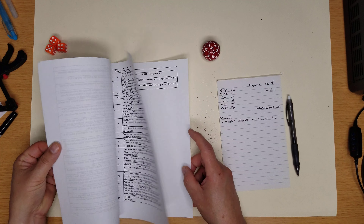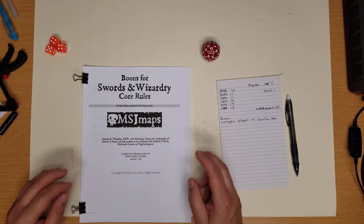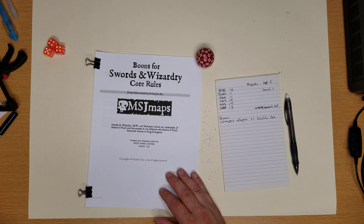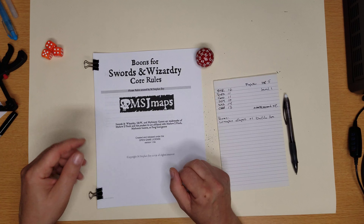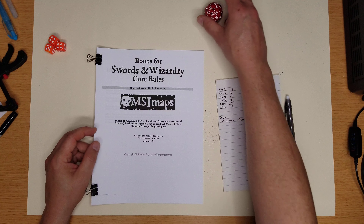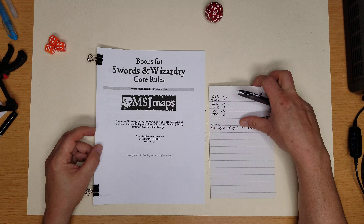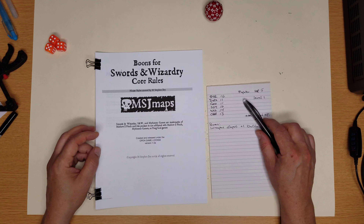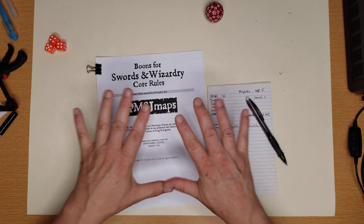So you get the idea — there are all kinds of them, up to 60, in just a small little PDF with instructions on how to use it. It's pretty straightforward. I will put it down in the description where you can get it. It's available on DriveThruRPG and it's free. You can pay something if you'd like and I'd really appreciate it, but if you don't, that's fine too.